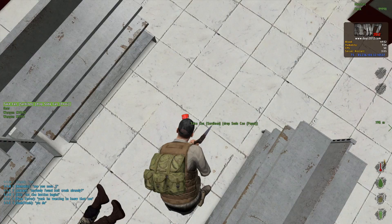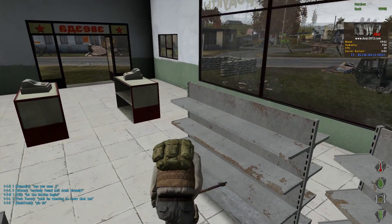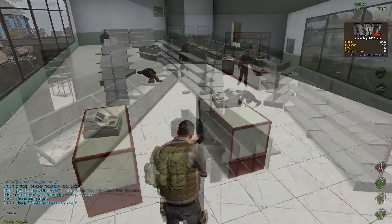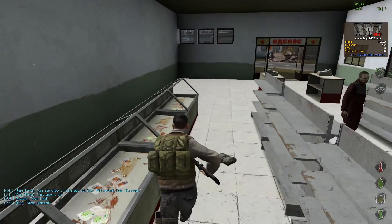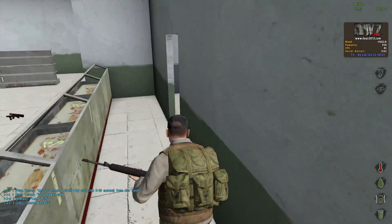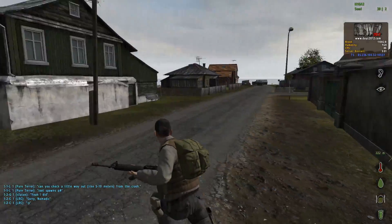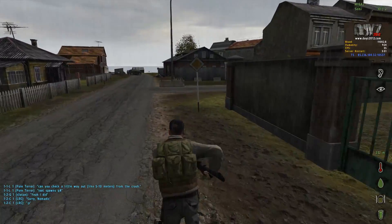We've also removed all construction materials, so you can't build anything, which is what we wanted. Any things that have been left in are camo nets and the tent if you want to store things. We've removed the zombie knockdown — so when you run past zombies, they do not knock you down. It needs full testing, but all angles seem to be covered at the moment.